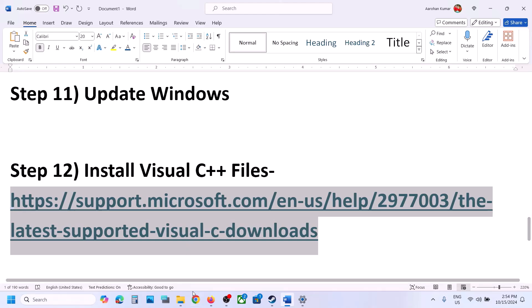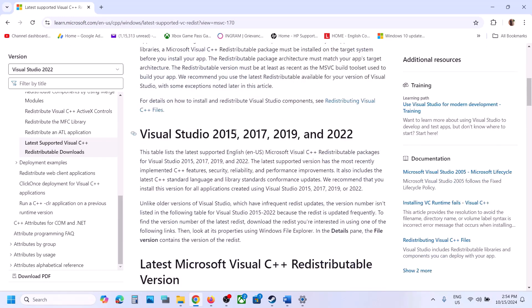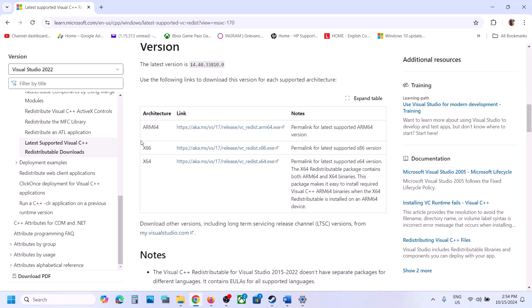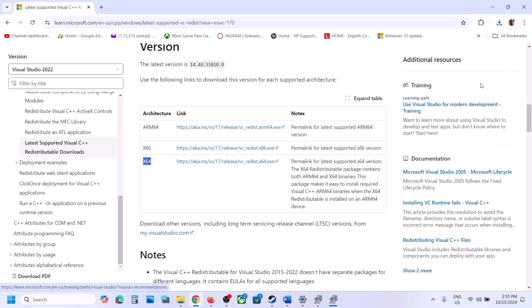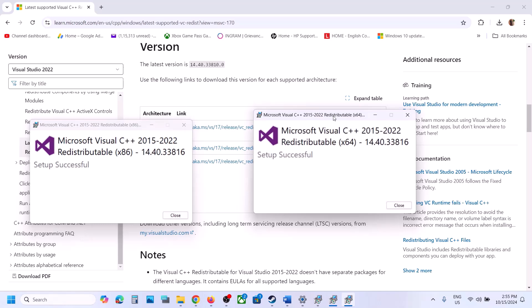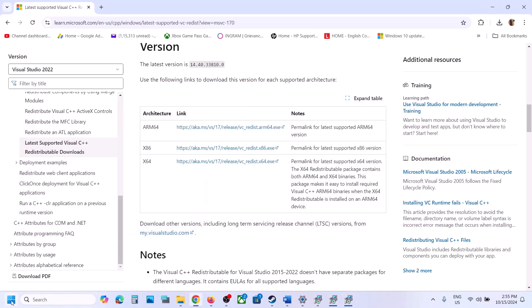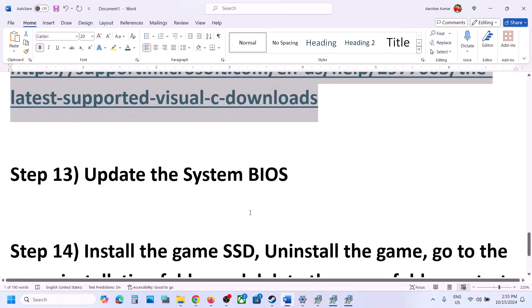The next step is to install the Visual C++ redistributable files. The link is provided in the video description — open it in a browser and it will take you to the Microsoft website. Download both the x86 and x64 versions of Visual Studio 2015-2022. Run each exe file: if you see a Repair option click Repair, if you see Install click Install. Once both are installed, restart your computer — a restart is required — then launch the game.